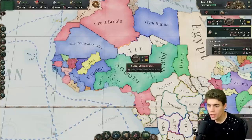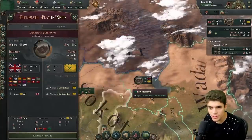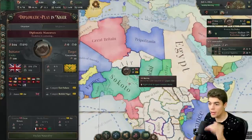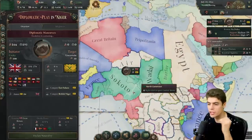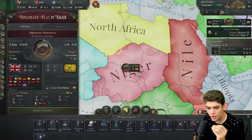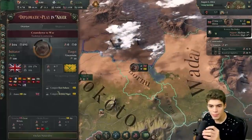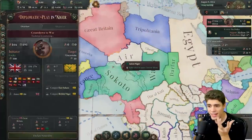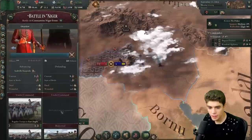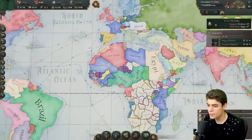I'm confused about how Britain is managing to target these unincorporated states. If it's a colored-in nation, you can play as them — they're a civilized nation. If they're not colored in, you can't target them with diplomatic plays because it's a decentralized nation. So I'm very confused how Britain is managing to target different unincorporated states when they don't have any troops there. It must be some sort of uprising and they just march in. That means we can't colonize anymore until we research quinine.